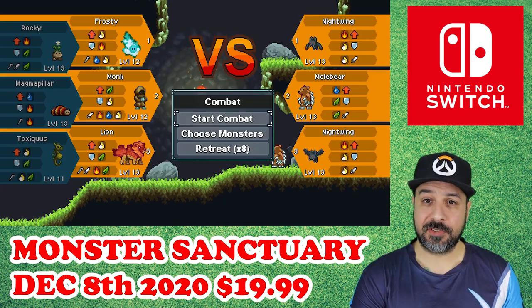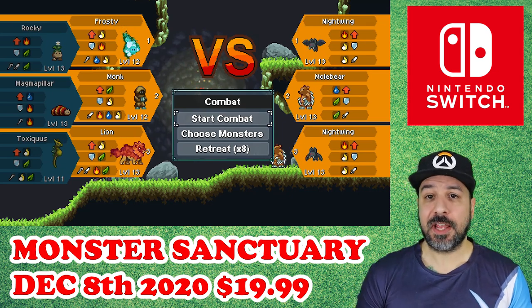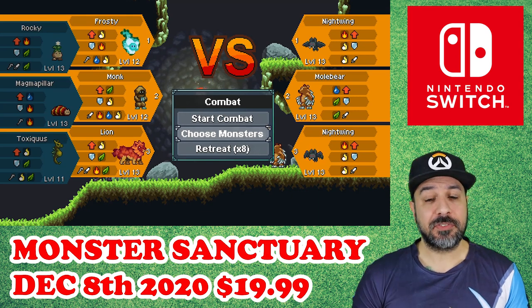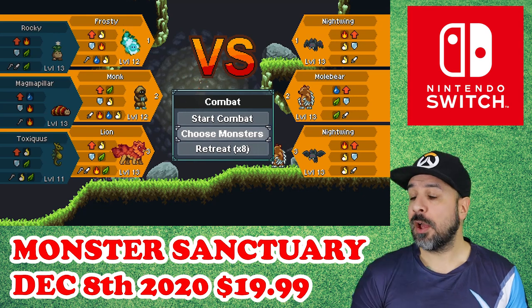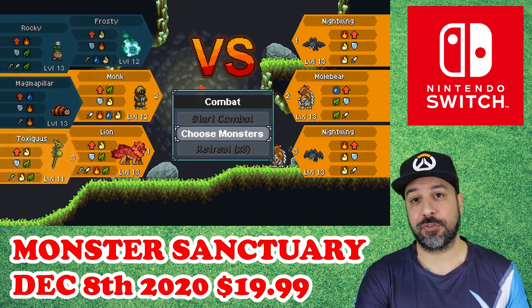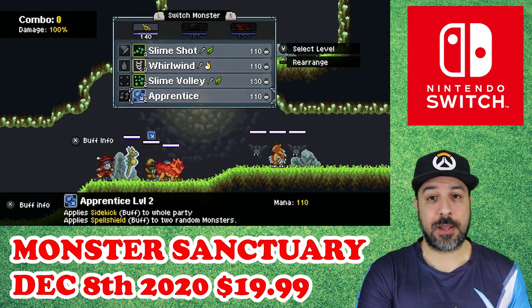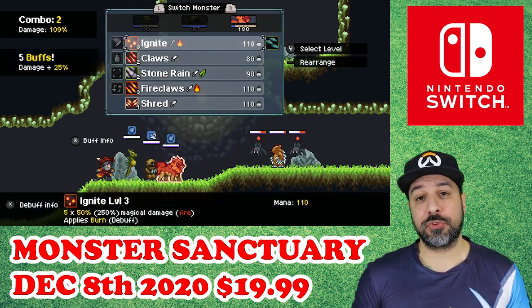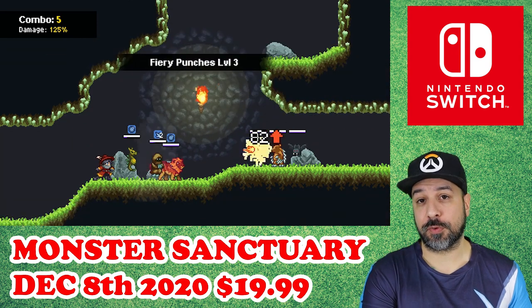Now that we have the base mechanics out of the way, the overall progression in the game is done by defeating these champion monsters. You have an overall trainer rank, or keeper rank, which is associated with how many champions you've managed to defeat so far. Basically, you adventure throughout the map, find the different champions, beat them, and as you defeat more champions, your rank will be boosted, giving you access to new parts and new areas of the map.